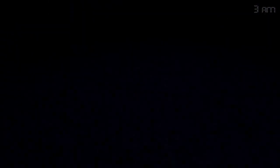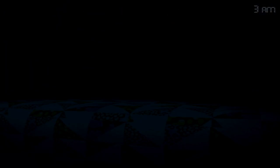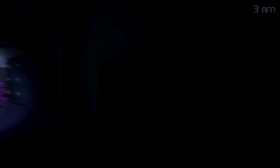If we hear breathing, we shut the door for a few seconds until they move away. If we don't hear anything, we can use our flashlight to see if anything's in the hallway, though doing that with an animatronic at the door will end our night early. The room also features a closet and a bed we'll have to track. The bed gets an increasing number of tiny Freddies on it that we can clear by shining the flashlight on them.